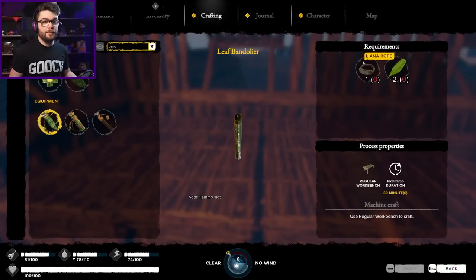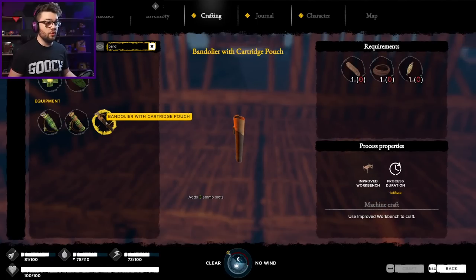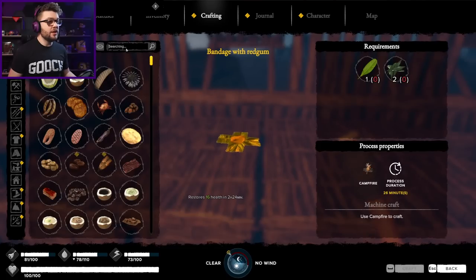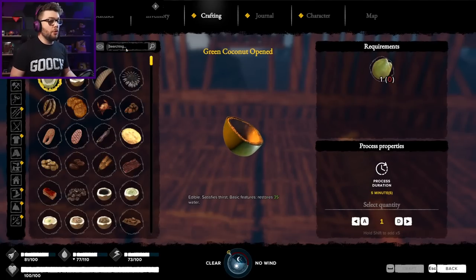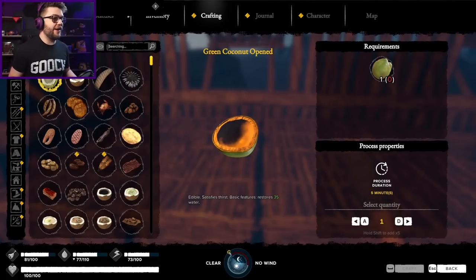For example, I'm currently rolling with a leaf bandolier, a couple of broadleafs isn't really much, bamboo bandolier... ooh, a bandolier with a cartridge pouch? So it adds three ammo slots. Does that mean that some of the new stuff in the new update - now I can mine iron and stuff - can I make like a pistol? Well, probably not yet, haven't found the blueprint for it, but that's promising. That's shining a light in a direction that I'm a big fan of.